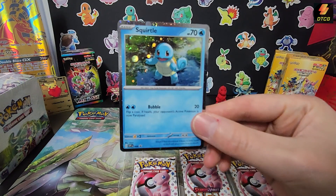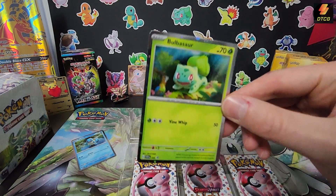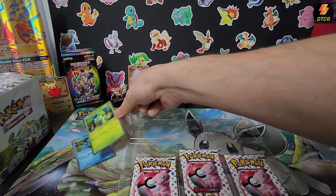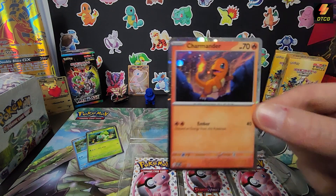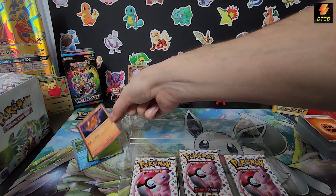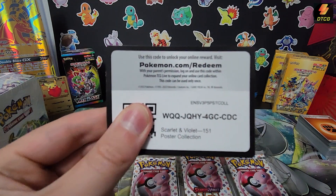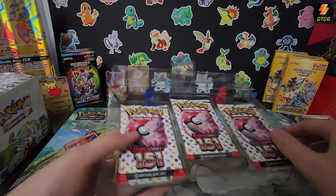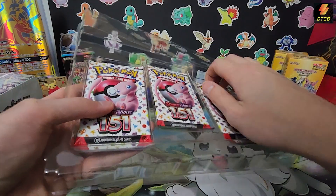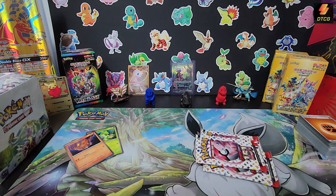We've got a Squirtle promo, a Bulbasaur promo — best boy right there — and of course they put Charmander center, because he's Charmander. Here is a code card for the poster collection and we got three packs.